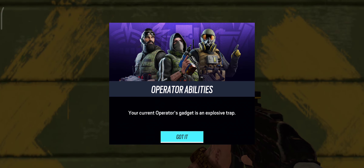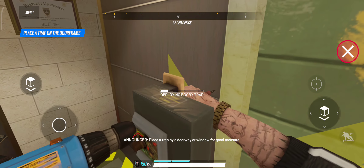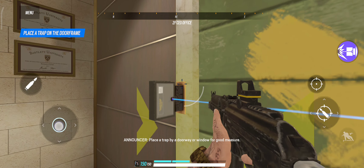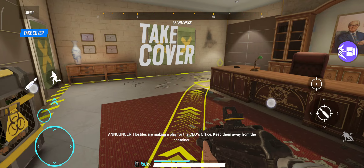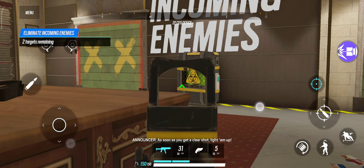Barricade up. Set a trap by a doorway or window for good measure. Keep an eye out — hostiles are making a play for the CEO's office. Keep them away from the container.